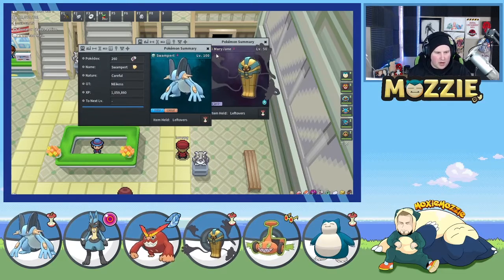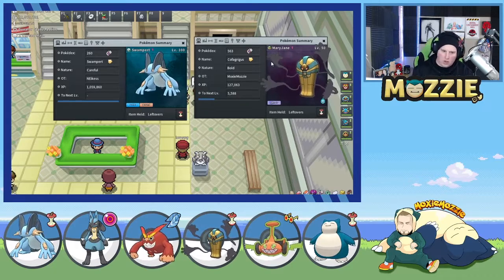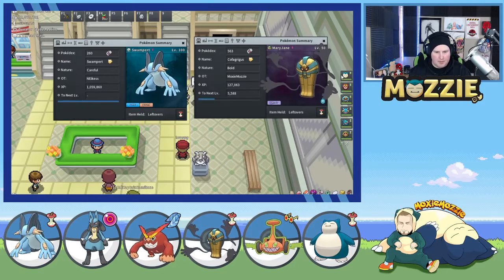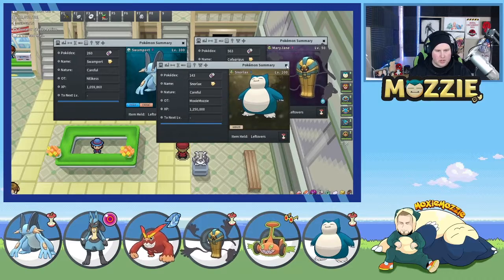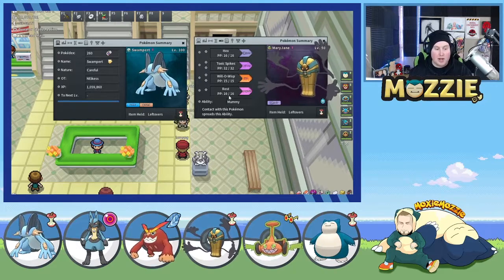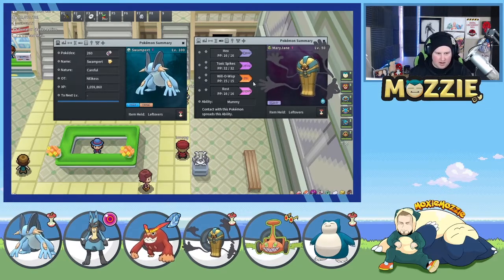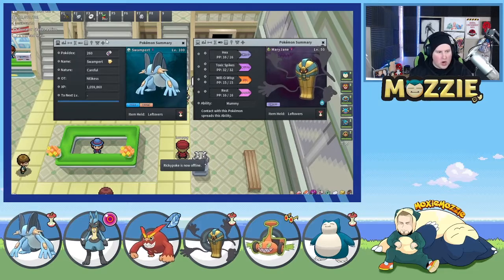We're running Bold with HP and Defense EVs, with Hex, Toxic Spikes, Will-O-Wisp, and Rest instead of Pain Split. Rest can beat Toxic Spikes — this thing can beat a Blissey no problem because you can Rest away the poison, and then you can put a lot of pressure on them. Now we're running a Careful Swampert. It's not really a solid Special Defense wall, but it'll be our defensive Stealth Rock setter. If you lead with Swampert, most of the time you get Stealth Rock off, then you can Toxic someone. This is going to be our Rotom-Wash stopper, essentially, running Ice Punch and Waterfall for coverage and Leftovers.